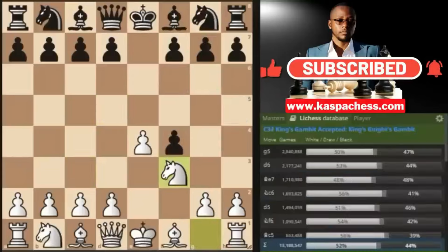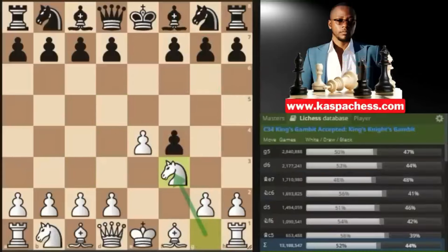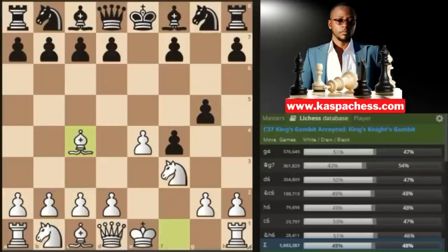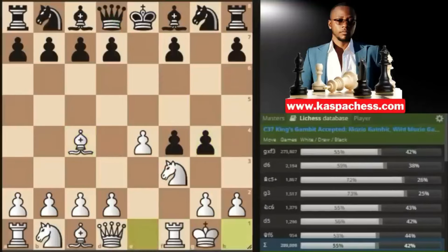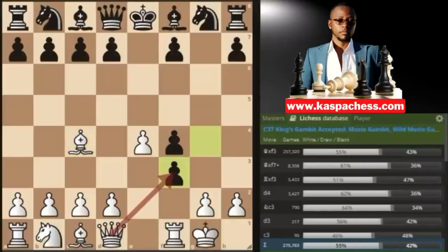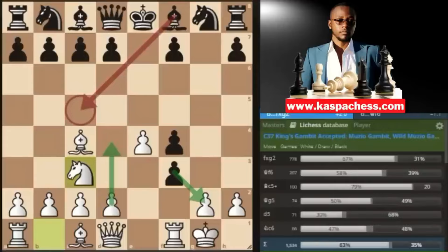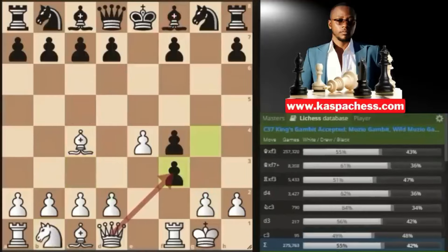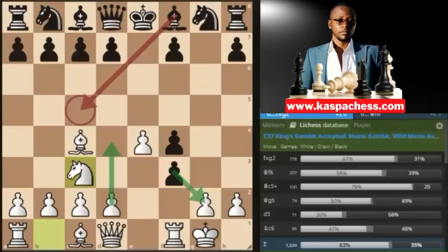After knight to f3 and black plays g5 intending g4, instead of knight c3, remember you can still go bishop c4 — many ways to kill a rat — allowing black to play g4 so you can castle short, completely sacrificing your knight. Obviously they're going to take on f3, after which you don't take back immediately but play knight c3. Black can play bishop c5 check, but that's met with d4 immediately. This is where f takes g2 calls for the f7 sacrifice, but you may see the second most played move, queen f6.